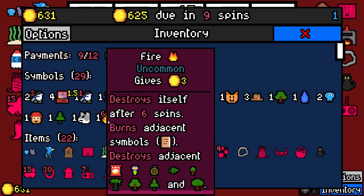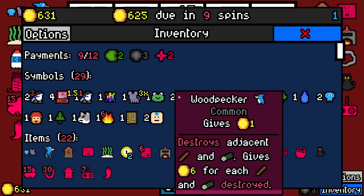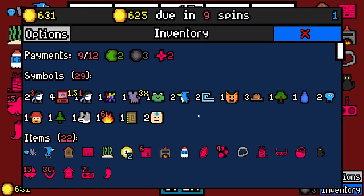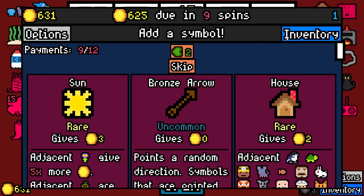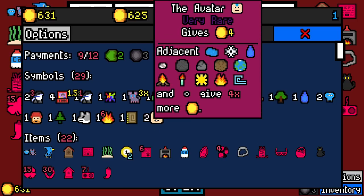No avatar — the sun could get buffed up. I don't know what's the ideal — I'm trying to think of what's the ideal thing. What is the ideal symbol for the avatar to buff? I'm not sure. Is there a synergy within this here? Sun and rain for flower — not that that needs help.